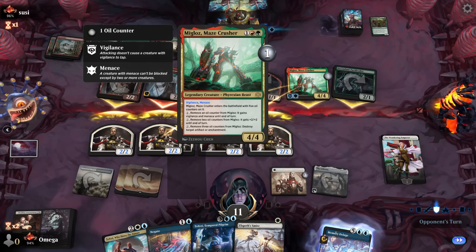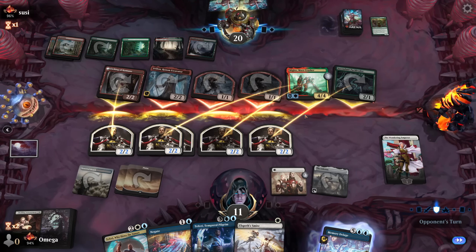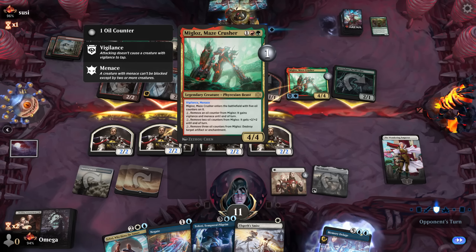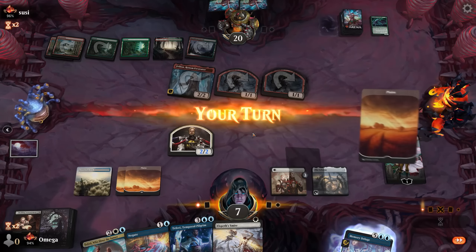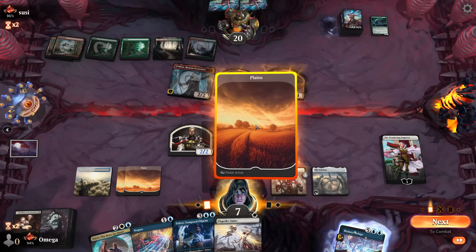Four damage to the face should not be the worst, and we have good traits. Oh — it has more abilities than one! Destroy target artifact or enchantment, three oil counters. I actually never seen it used. A very good play by our opponent — an aggro deck that knows cards. They know this card better than we do.